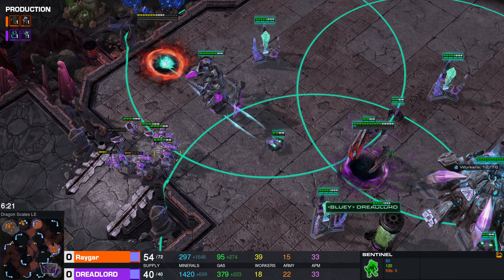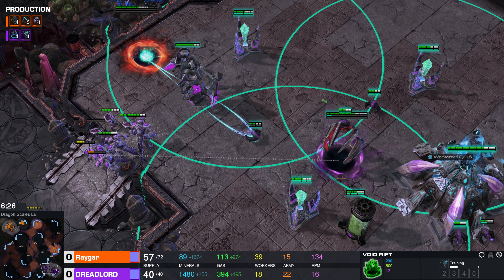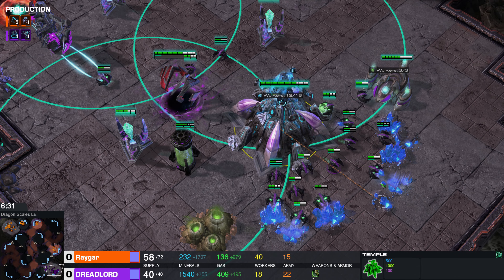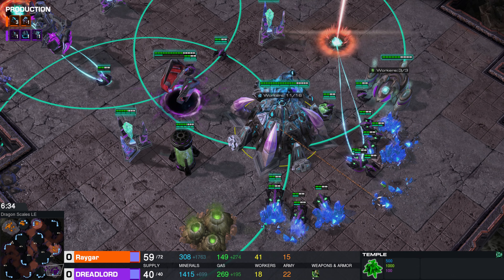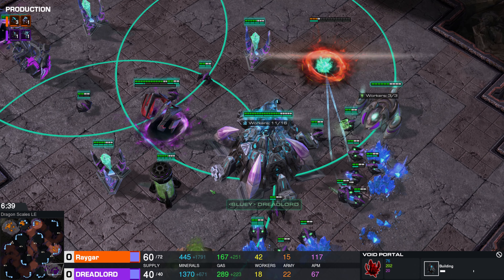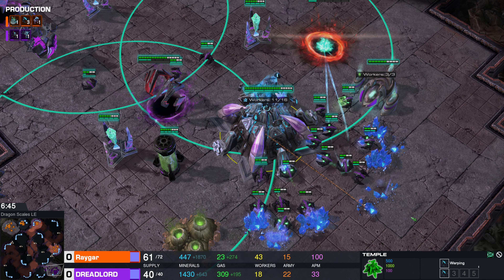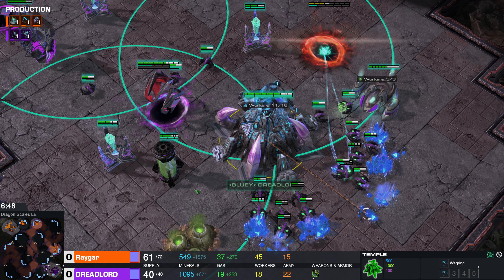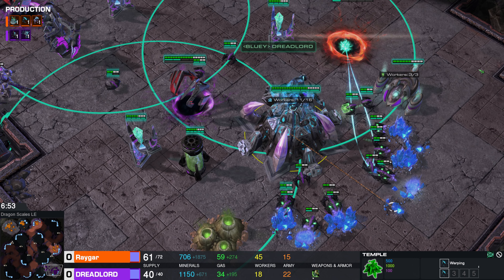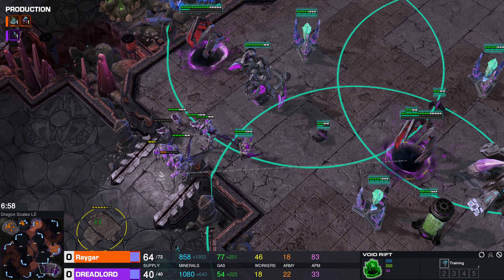We have some Sentinels still coming out of these Void Rifts, and I think we have a Warbringer coming out as well. Now, one thing Dreadlord really needs to do is expand. Let's look at the worker count: 41 workers to 18. It's possible Dreadlord's not entirely familiar with this race. The first time I attempted to play the Hybrid, I had no idea what I was doing — I was floating so much money. And to be fair, Dreadlord is floating 1100 minerals with only 29 gas. Getting some more Void Rifts would help him spend more money.